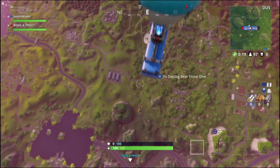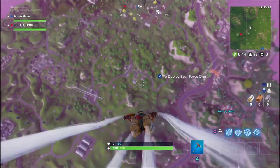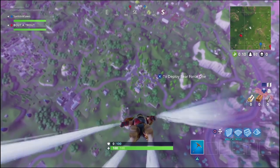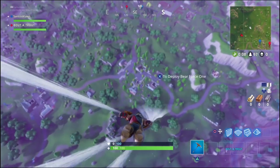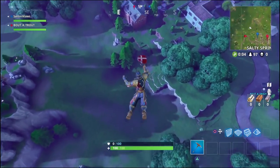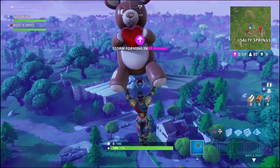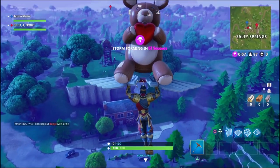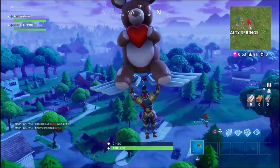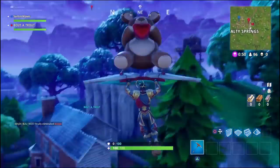Welcome back to the channel. Today I'm back with another A to Z guide on how to win. We're starting at Salty Springs and we got the new Wukong skins, so we're going to head straight in, see who we can take out, loot up real quick, wait for the next zone, and start moving on. I'll be going over how I approach situations, why I approach them that way, and which direction to move every time the circle breaks down.